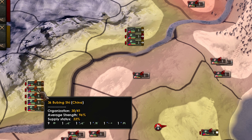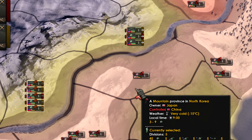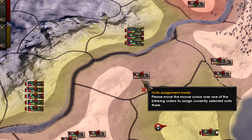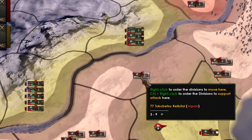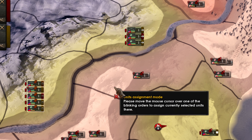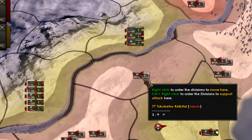If you just click one unit or many units and you press Control and right-click — but here is the key — do not click on the county, click on the enemy unit. Only if you click here it won't work; you need to mouse over the enemy unit and right-click.